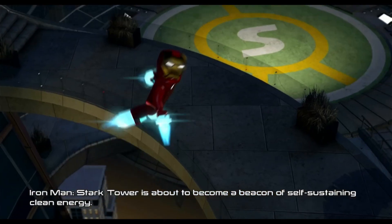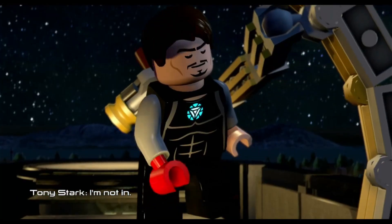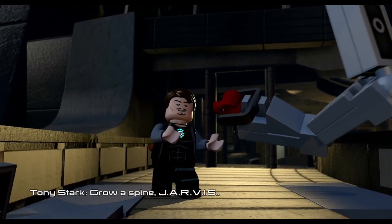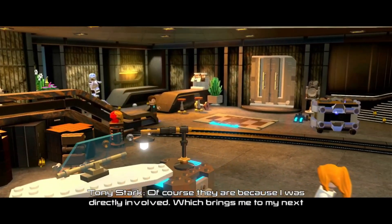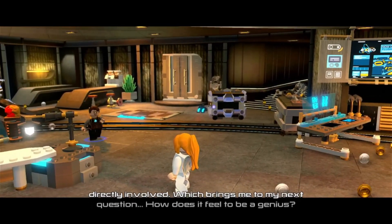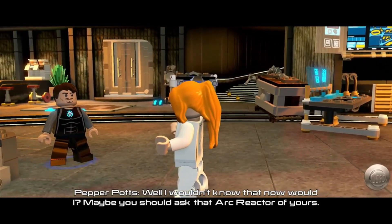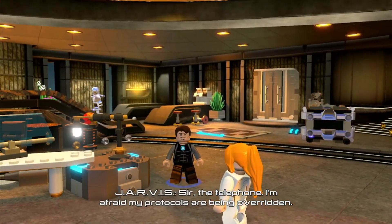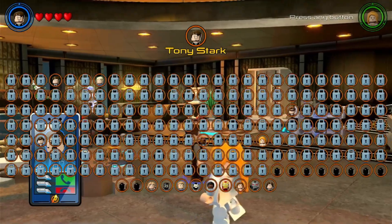Stark Tower is about to become a beacon of self-sustaining clean energy. Agent Coulson of S.H.I.E.L.D. is on the line. 'I'm not in — I'm actually out.' 'I'm afraid he's insisting.' Levels are holding steady — of course they are, I was directly involved. Which brings me to my next question — how does it feel to be a genius? Pepper Potts unlocked. Tony Stark unlocked.